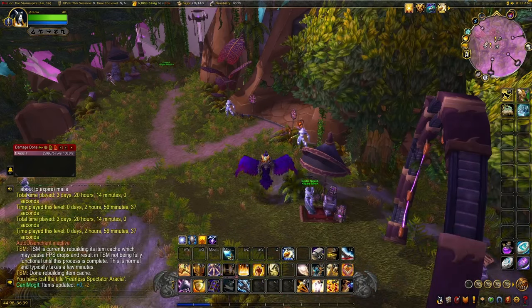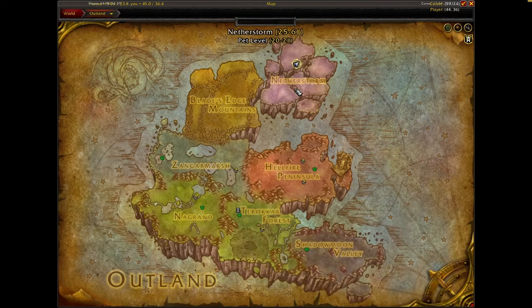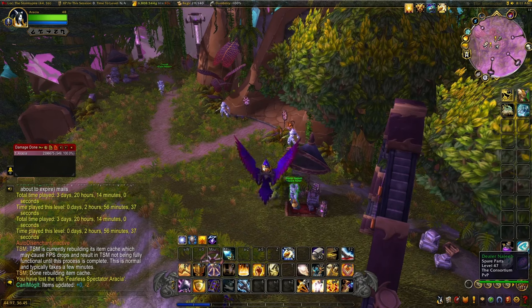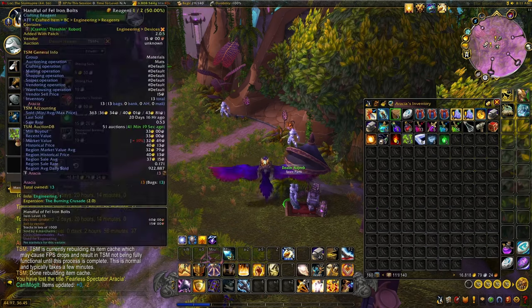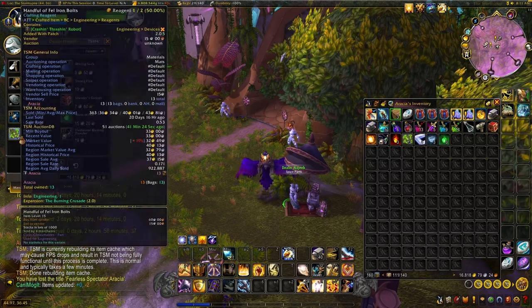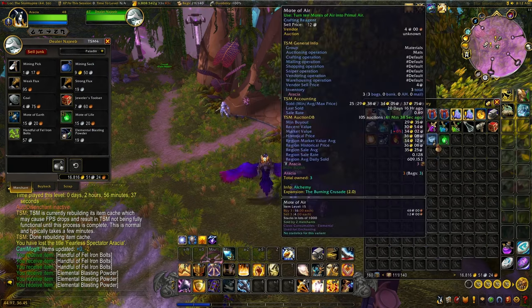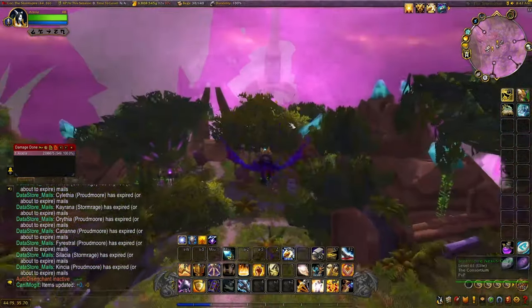Coming in at number one, one of my favorites: we are in Storm Spire in Outland's Netherstorm. Come over here and hit up several vendors. The first is Dealer Najeeb, who sells a lot of great limited-time items including engineering supplies: fel iron bolts that sell for 33 gold each, bought for 57 silver; elemental blasting powders; adamantite frames; and all of the Outland motes. He's the first great dealer, but let's head over to a couple others.